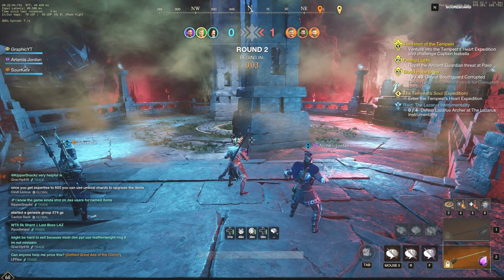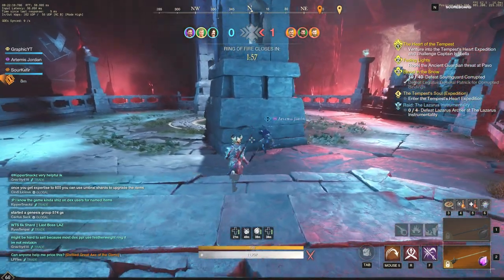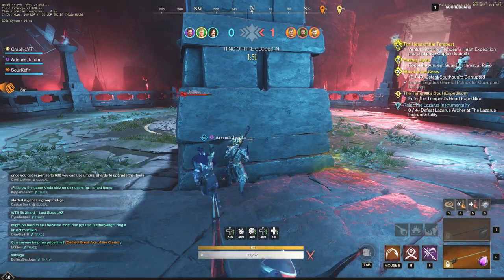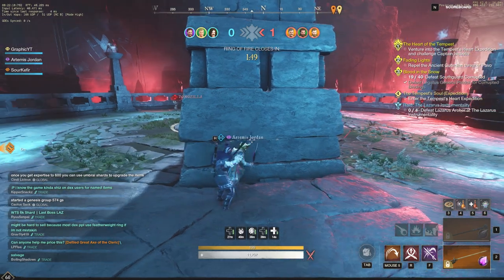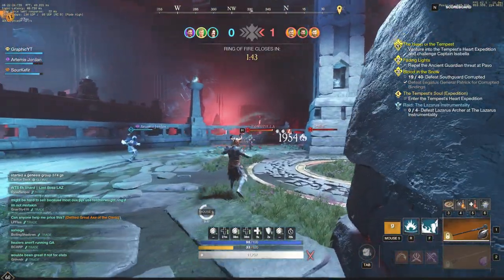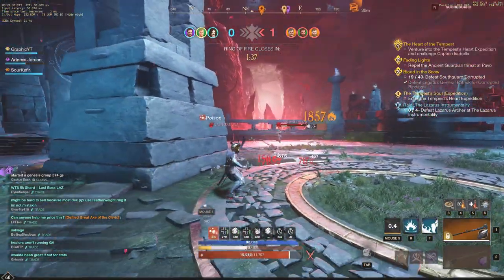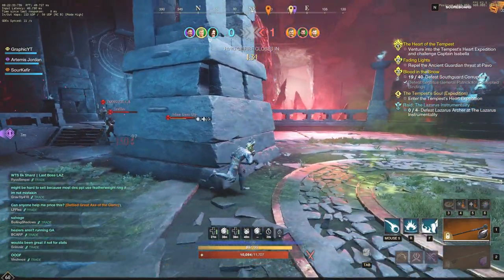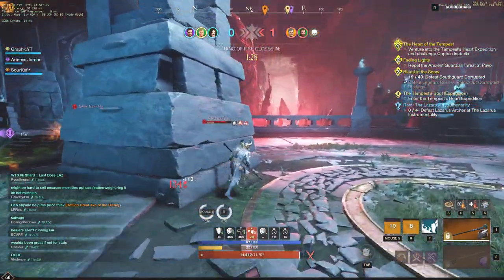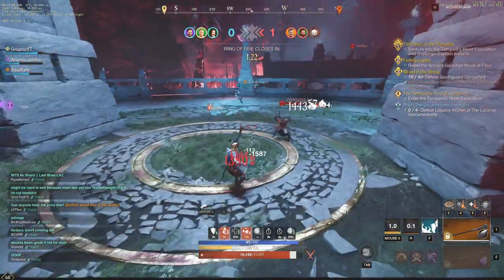Heavy armor is just not in the mode or current meta at all, so definitely take away your heavy armor. Go swap into light and medium armors — it's going to help you quite a bit in 3v3 arena. For focus targets: if there is a lifestaff user, you're typically not going to be able to kill them. You're going to want to look for the lightest armor user on their team no matter what, even if they have a lifestaff user. If they are playing lifestaff, you want to delay those games as long as possible — you have a better chance of winning that way.